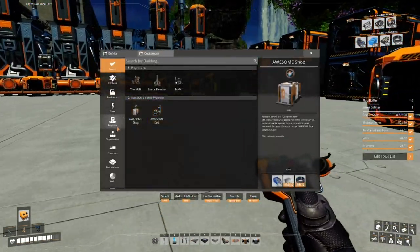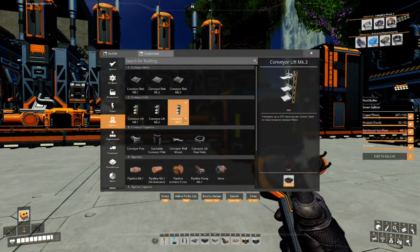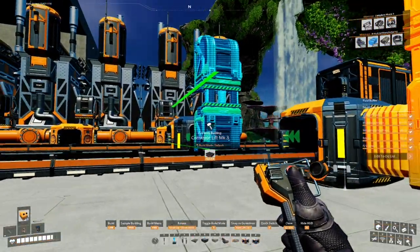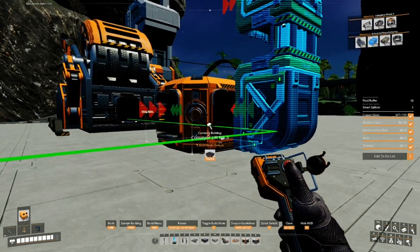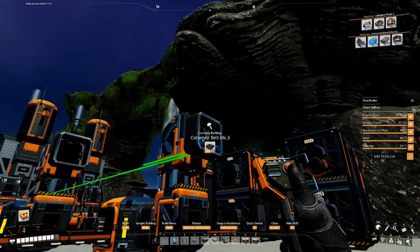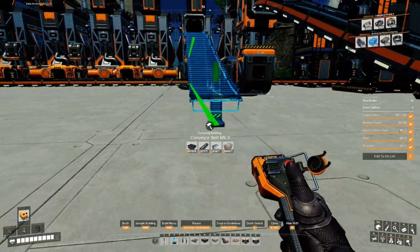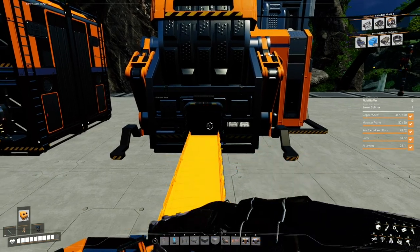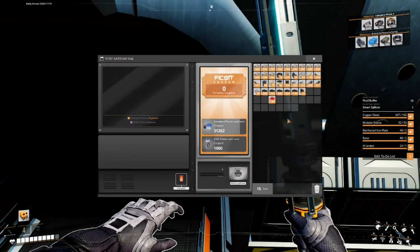We'll put conveyor lifts here going to the Awesome Sink using MK3 belts to get this stuff out of here. There we go - this feeds directly into the resource sink. Now that's taken care of, we can finish our fuel setup.